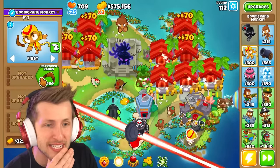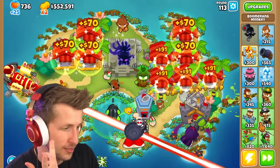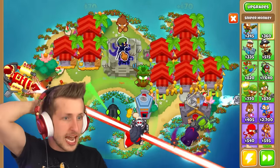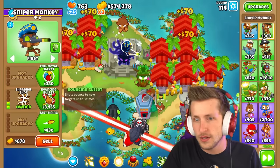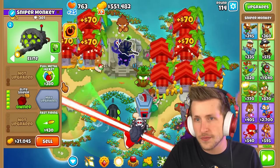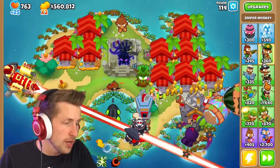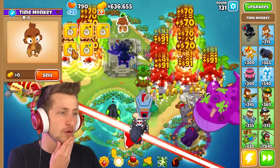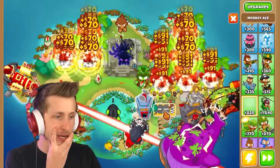I want to make sure we get more glaives because we want the boomerang to do as much damage as possible. Who else is a good option for crazy damage? Sniper might not be that crazy - I don't think he's gonna get out of hand. We'll come back to the sniper. I don't want to skip too much and get overwhelmed. We also want to get flying fortress.